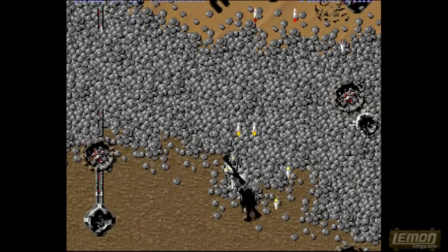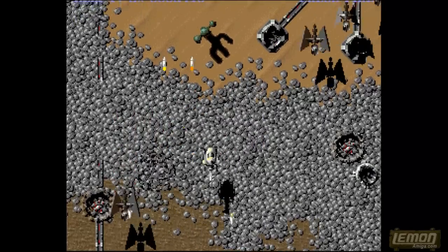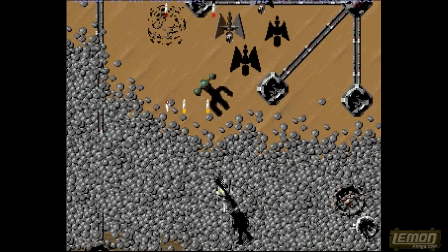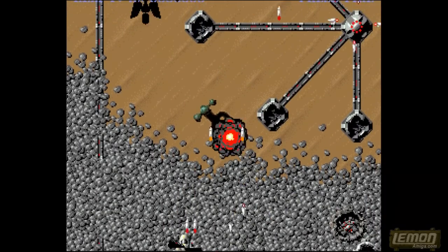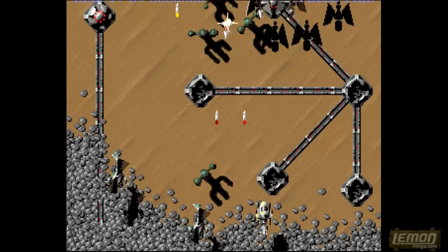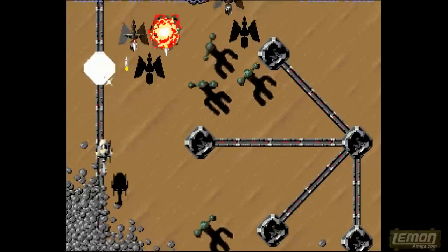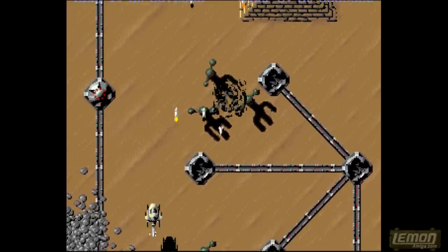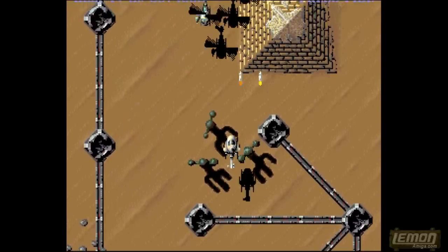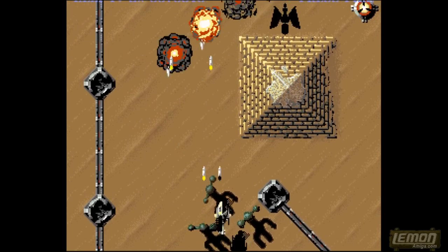Scattered throughout the levels you'll find a bubble which you can either blow up or jump into. If you blow the bubble up, it gives you a destruct smart bomb effect which blows everything on screen. Or if you climb inside the bubble, it gives you a temporary shield which you can use to dispose of your enemies. The good thing about the shield is you can literally rampage through your enemies without fear of death.